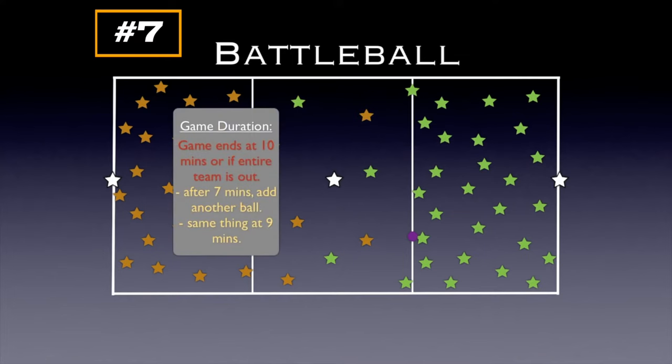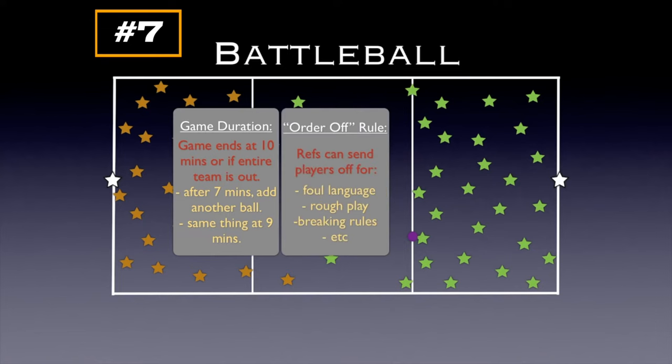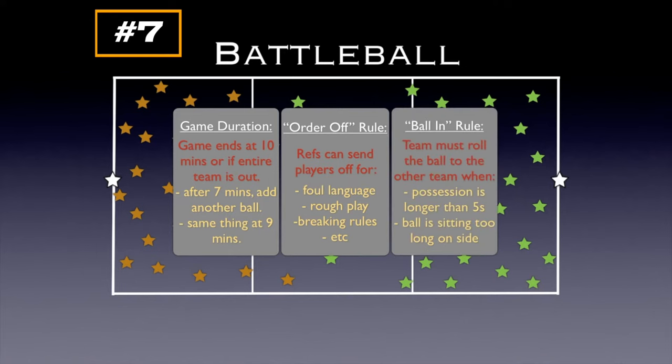Some rules: the game lasts 10 minutes, or until one team is completely out. After 7 minutes you can add the third ball, and at 9 minutes you add a fourth ball. There's an order-off rule where referees can send players out for foul language, rough play, breaking the rules, or unsportsmanlike behavior. There's also a ball-in rule where one team rolls the ball to the other team if they've had possession for longer than 5 seconds, or if the ball is sitting too long on one team's side.